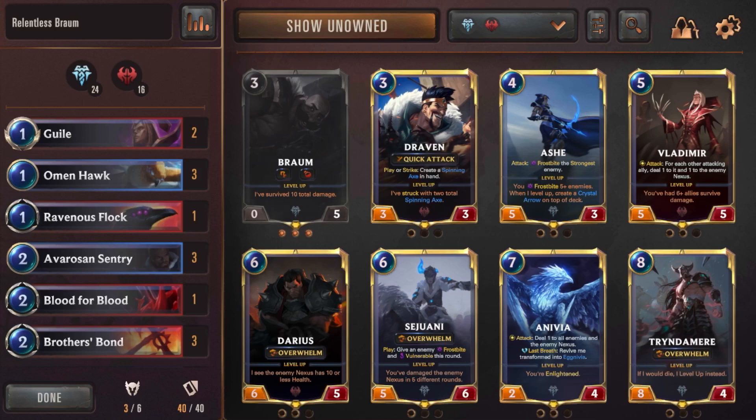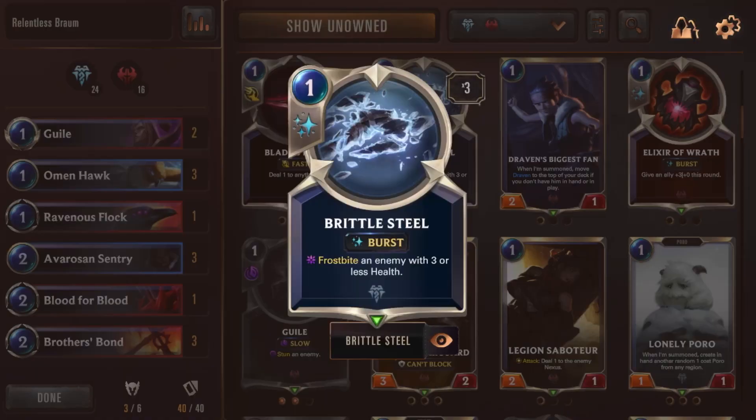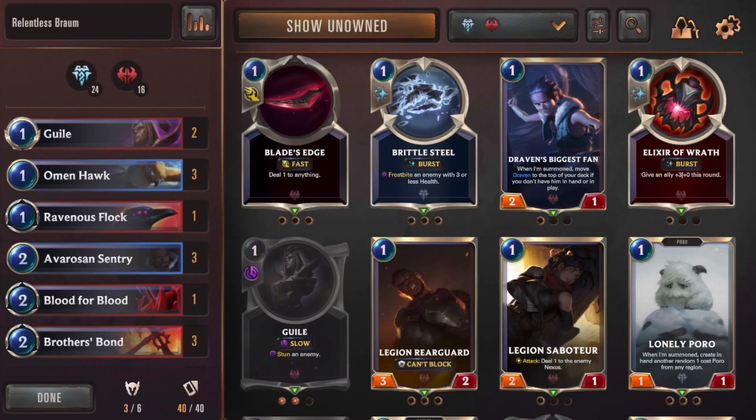The other thing I took out was the Brittle Steals, because they were taking up a lot of space. There would be games where I just couldn't get any units and my whole hand would keep filling up with spells — that was a really big problem. One of the main changes I wanted to make was to put more low-cost units in so I'd have a better chance in the early game.